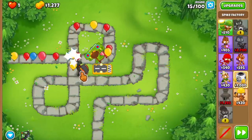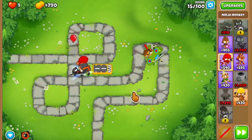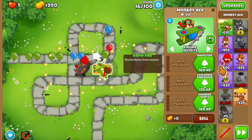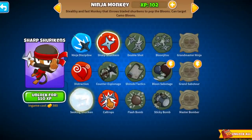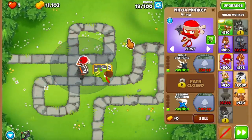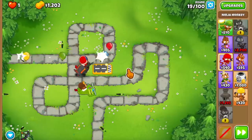I was looking at the ninja, and because I've been using the Alchemist to even get here and unlock Chimps mode, I'm thinking maybe we can do the bottom path ninja. Let me unlock the Ninja Discipline and Seeking Shuriken first.